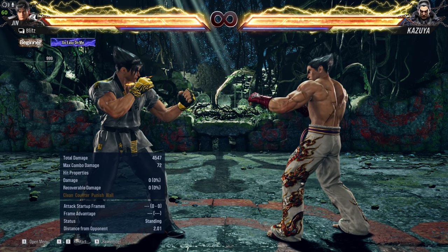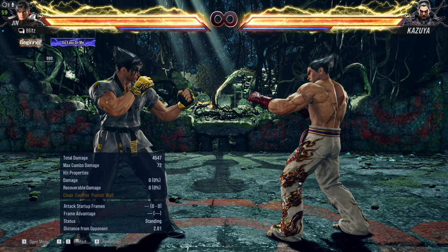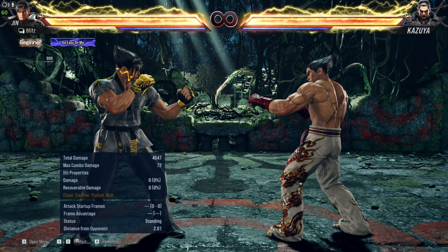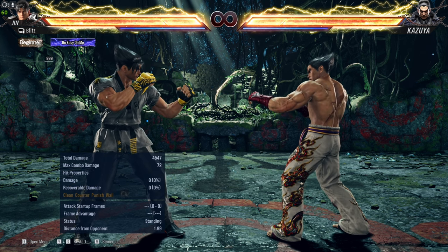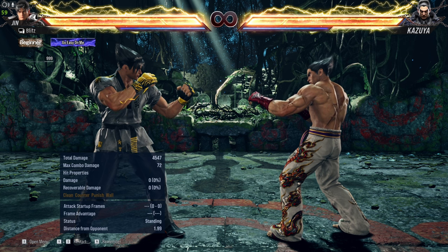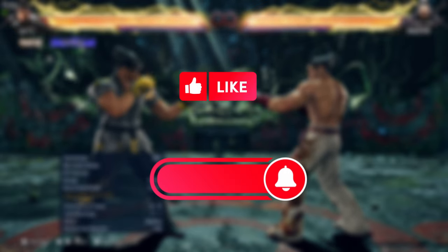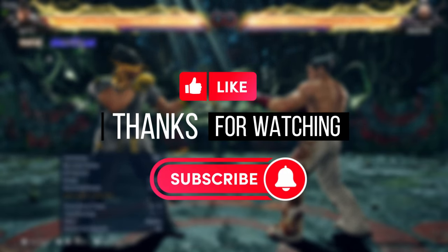These are just the basic frame traps you would want to learn with Jin at the moment if you're new. There are other frame traps as well which depend on which characters you're facing and what punishes they have. Tekken is not an easy game — it has tons of stuff, so it's not as easy as just learning a few things and executing online. Keep practicing as much as you can and try to get better every day. If you liked this tutorial, give it a thumbs up, and if you're new to the channel, hit that subscribe button. Thank you so much for watching and I'll see you in the next one.